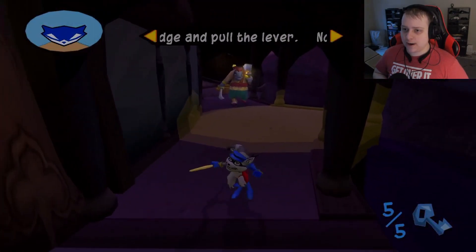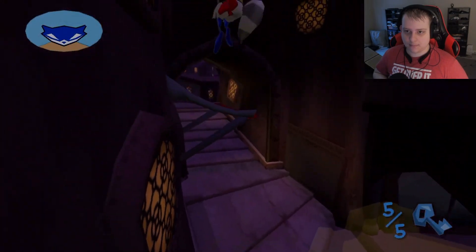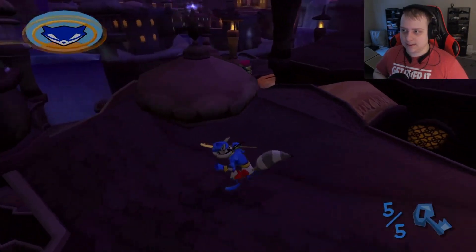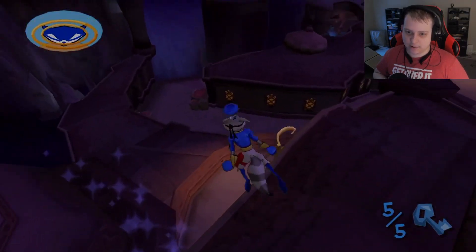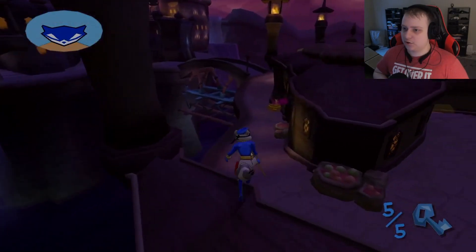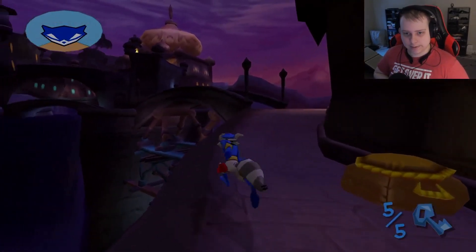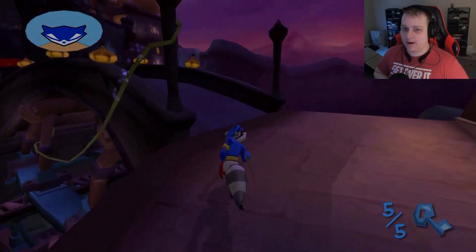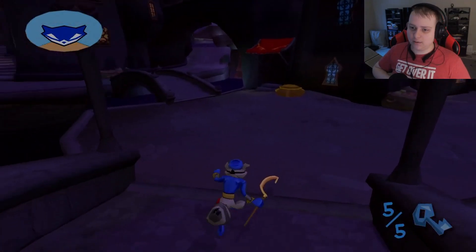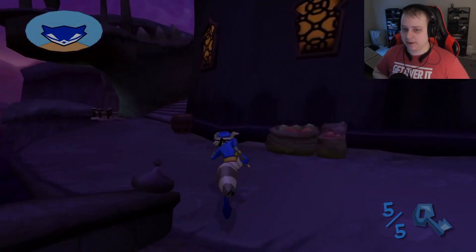Can I pick up the treasure right now? This place has too many guards — we'll come back later. Now returning back to the drawbridge. Bentley and Murray need to get over here, because right now only Sly can get over here since he's the only one who can do moves like walking the pipes, vines, and whatnot. Bentley can't do it and Murray definitely can't do it.